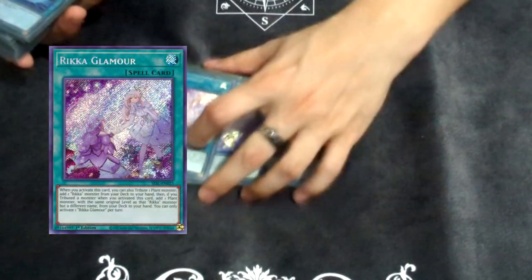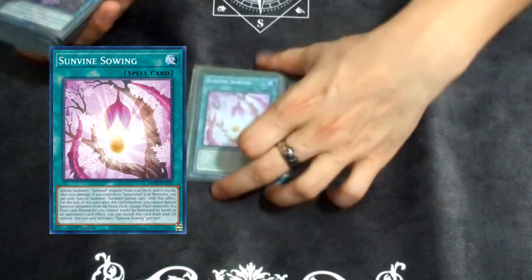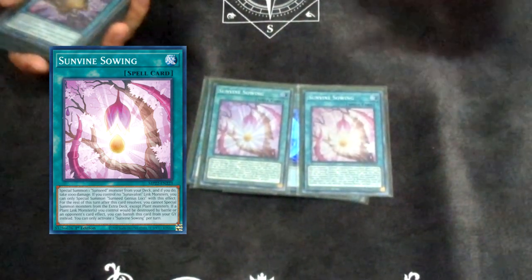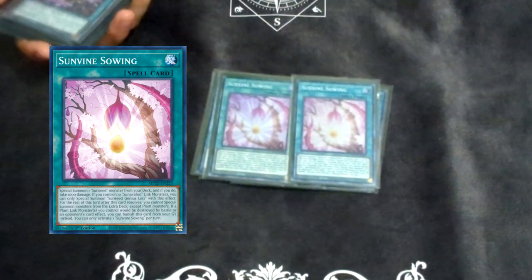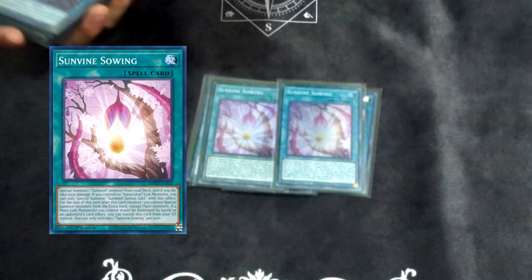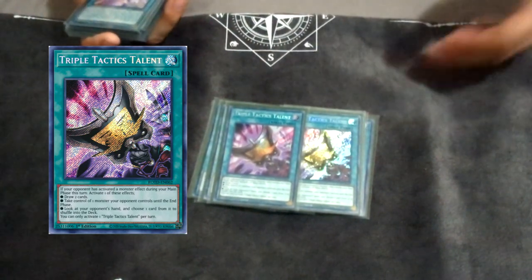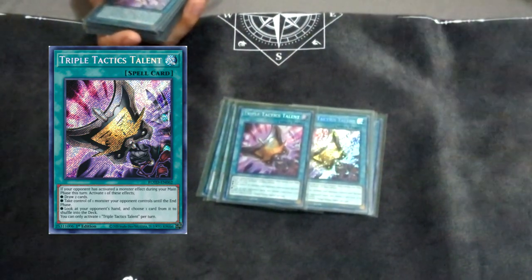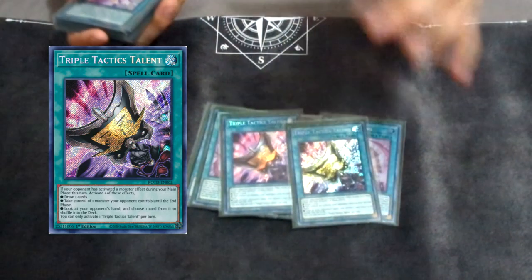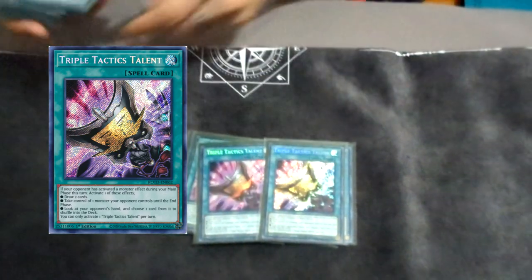Onto the spells. Three Rika Glamour — essential. Three Unexpected Die — that is full combo, that is essential. Two Sewing — I like Sewing at two because if you don't open Loci, you can still pop off with Princess plus Sewing, which happens quite often. Sometimes they Ash or Imperm your Dryad and you have Sewing in hand — got him. Two Tactics — I tried one Tactics, one Thrust; I didn't think it was that good. Two Tactics is better. You want to rip your opponent's hand or steal their stuff. With Rise Heart it's pretty free — I took someone's Diablosus the Mindhacker and banished seven cards off their deck. Two Konkon — obviously you need that for the deck.